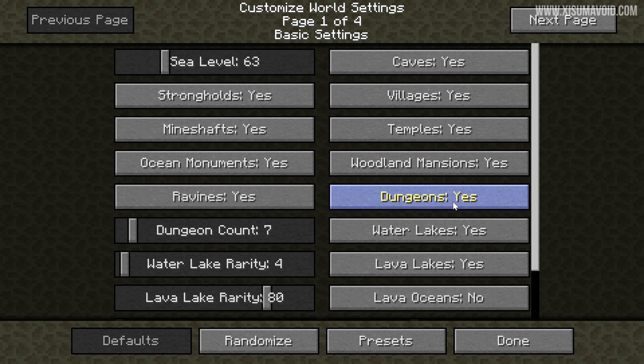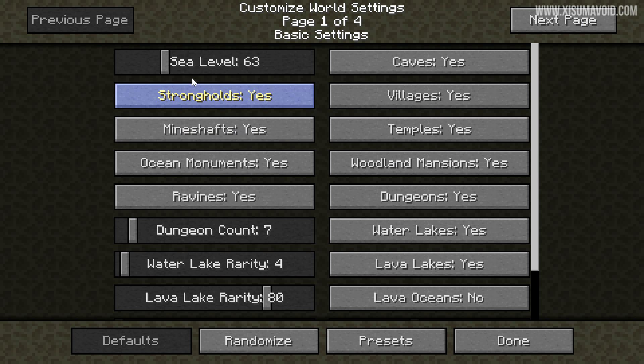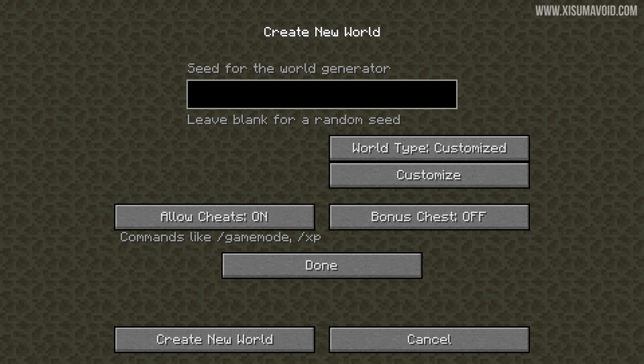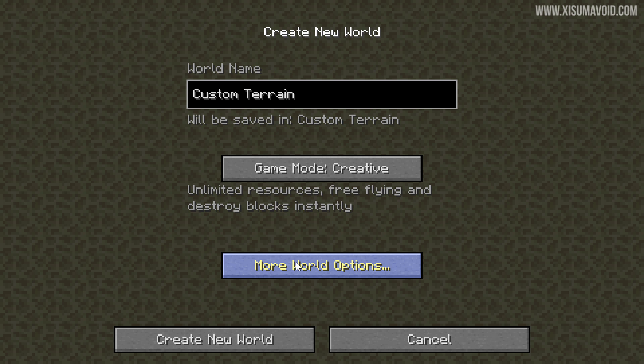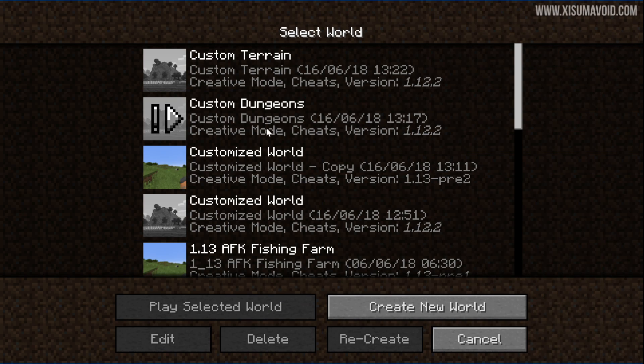The reason we're going to create two worlds is because there's a high chance you may have just come in here to slide the dungeon count all the way up. If you've done that, upgrading to 1.13 is going to be really easy. However, if you've messed around with some of the other options — especially the size of biomes and rivers — there are going to be problems you'll see in 1.13. So the first world we're going to create just has the dungeon count changed. In the second world, we're going to lower the sea level, change the size of biomes and rivers, which means what we see in the world is going to be drastically different from normal settings. I'll go ahead and create these worlds now.